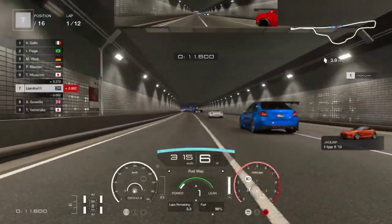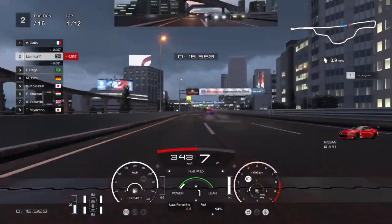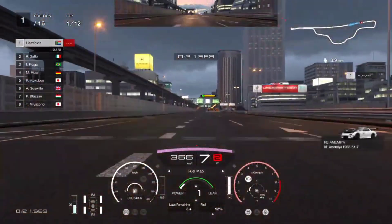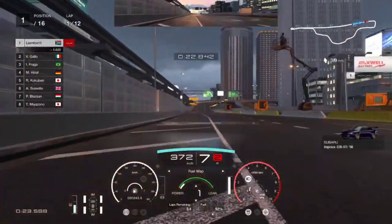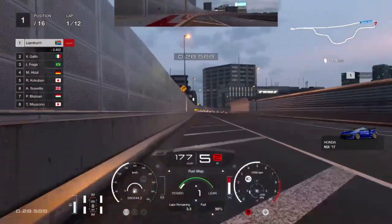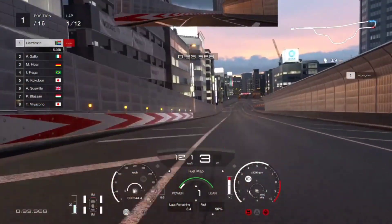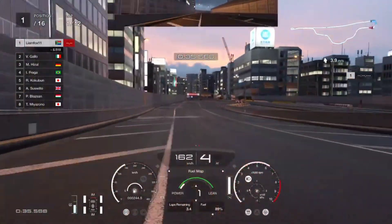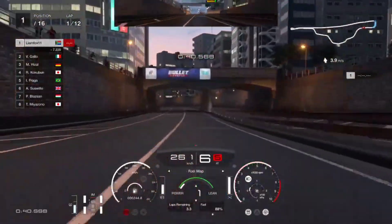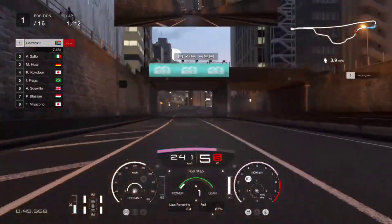The Mercedes AMG GT Black Series has so much top-end speed compared to its competitors, able to do almost 390 kilometers per hour before you have to slam on the brakes - oh wait, you don't have to. Yes, we are going to be wall riding this course. If you do this event without wall riding you can complete it in about 24 minutes and 40 seconds, just under 25 minutes, so to save over a minute of time you're going to be wall riding.